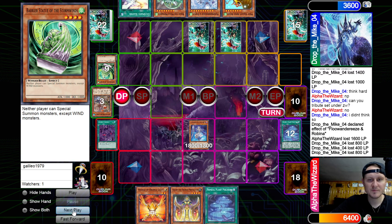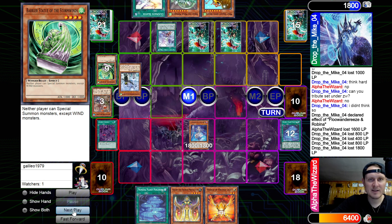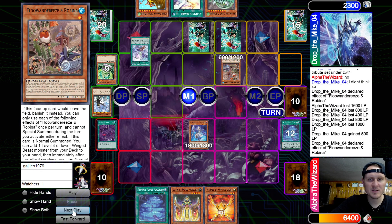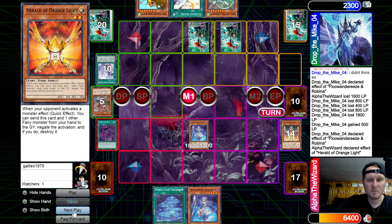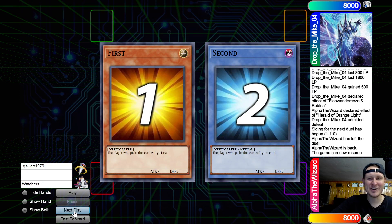This is turning into a slow grind — we're literally in shared beatdown right now. Pass turn. Seize Advent — it's not really going to do a whole lot. He gains life points, summons Robina, activates effect. We could Orange Light. Yeah, we're going to Orange Light that. Pass turn. Normal summon, attack — that's just game.